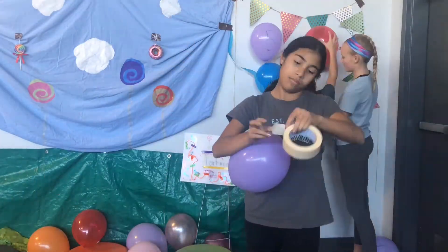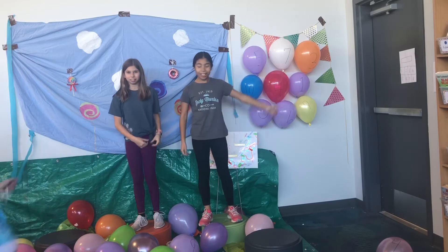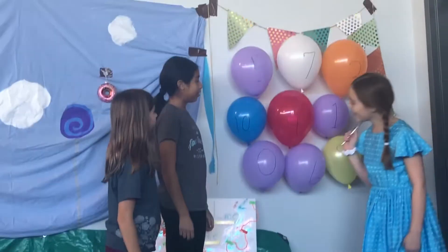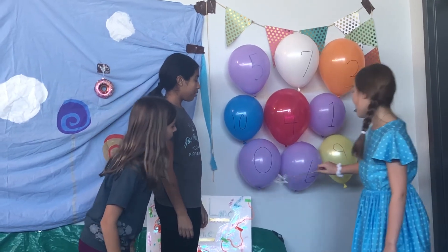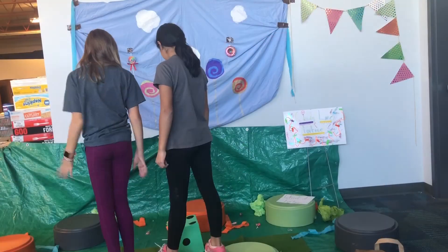A couple hours later… Allison, come here. We're done with our puzzle. Come check our work. Let's see what you have here. Five, seven, three — that equals fifteen. Zero, ten, four, one — that's fifteen. Zero, six, nine — that's fifteen. Hey, you guys did it! Five!